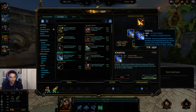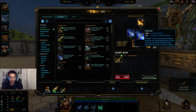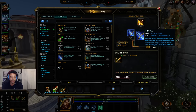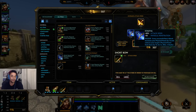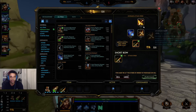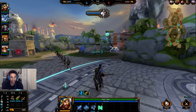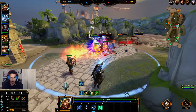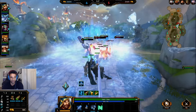They have a couple of physical power gods, so Ichaival might be really good. It's an attack speed item with penetration, but the great thing about it is every successful basic attack increases your physical power by 10 and reduces your target's physical power from items by 10. This really works with physical power gods — it won't be as useful against magical power gods, but with physical power gods it's going to be fantastic.